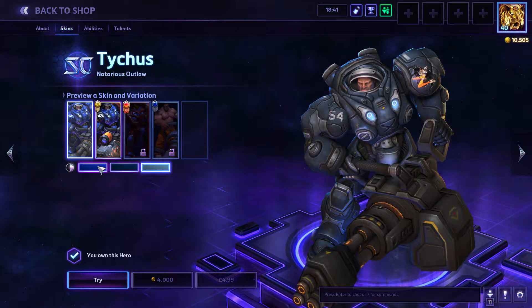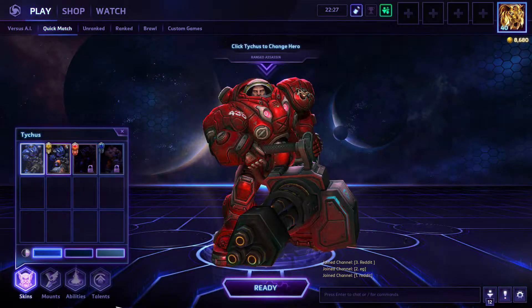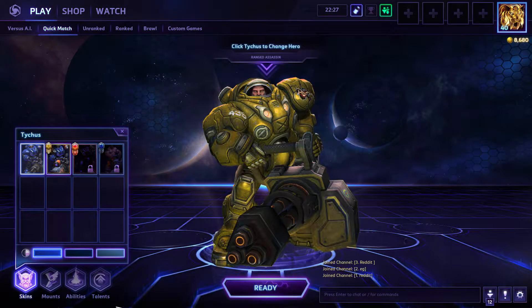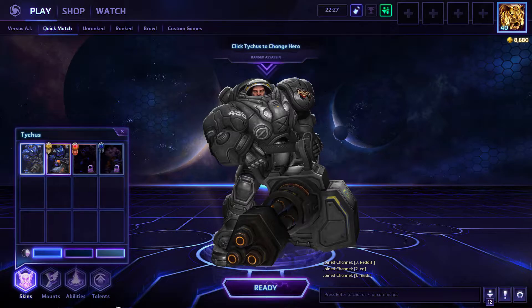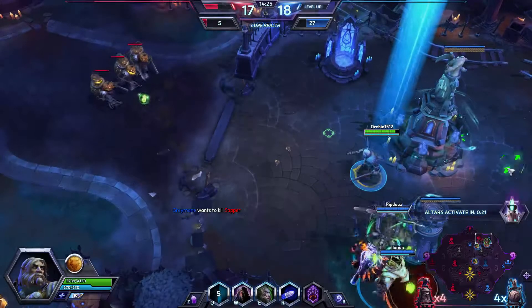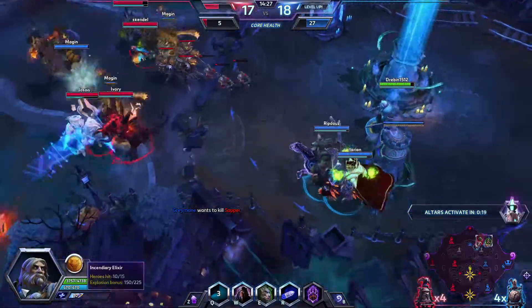Just to demonstrate how cool having other skin tints would be, I did a few color replacements in Photoshop. They may not be the best things in the world, but as you can see it looks pretty cool having Tychus in red. Then there's a yellow one that pays a bit of homage to Spy Kids, and also a sort of Raynor-type skin on Tychus. It definitely gives a lot more diversity and more stuff to play around with when customizing our characters.